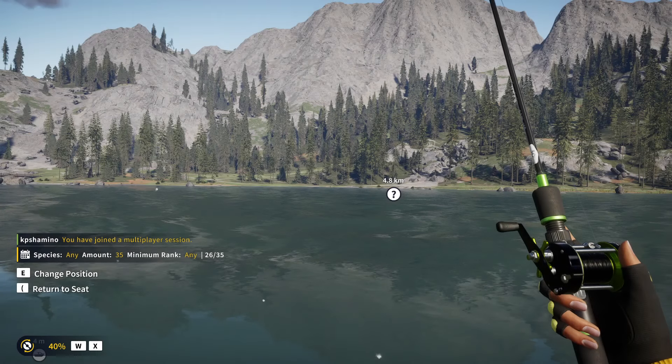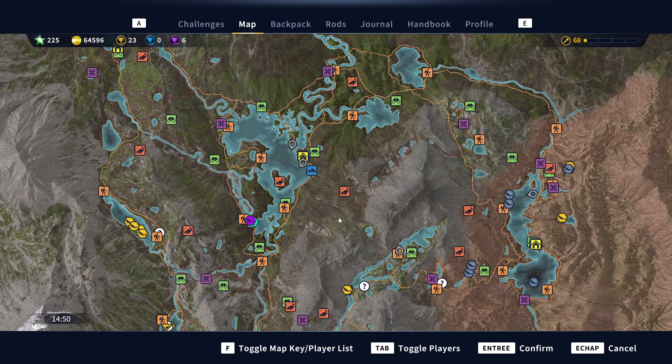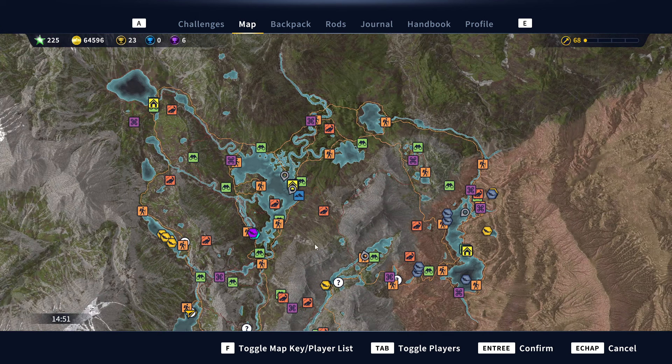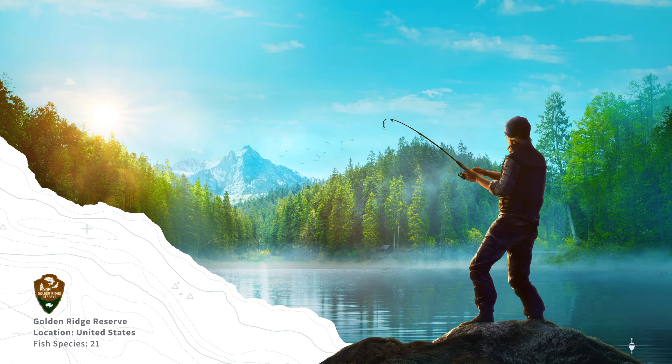I'm going to show you guys — you need to buy this in Golden Ridge Reserve. I went to Norway, but in Norway you cannot buy it. So you can see right away the new map too, I like this a lot. On the new map you can see the deep points in lakes, and you can see the shallow points in the lakes where the mountains are. It looks really really great.